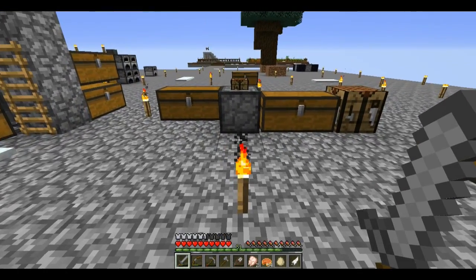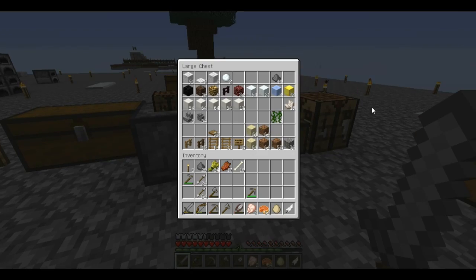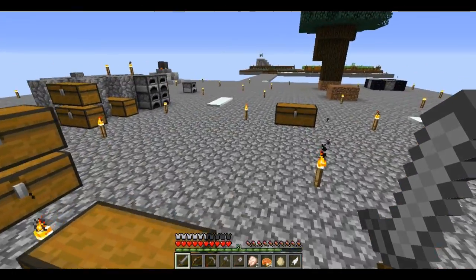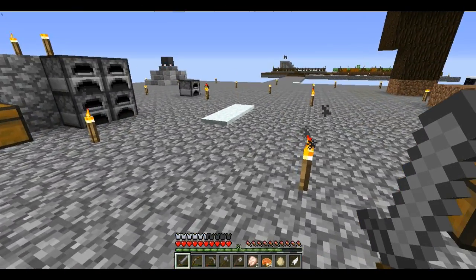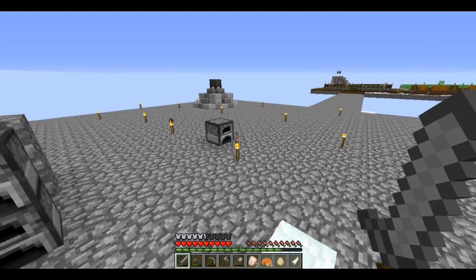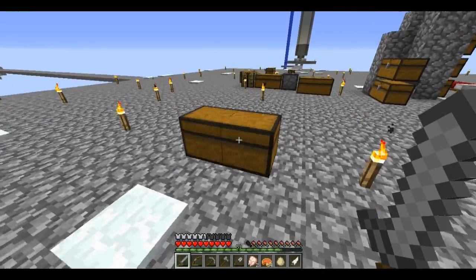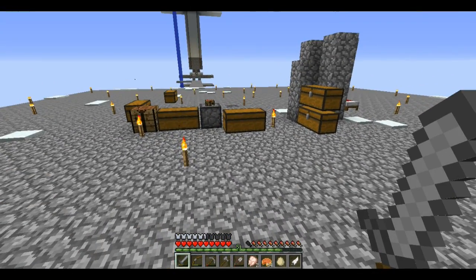We have 22 gold blocks, meaning we have quite a good amount of them. So we should be able to actually use them in our base. I'm not sure if you guys actually like the look of gold, but I think it looks quite nice and has a really good look to it, as long as you're not overdoing it. So I will try using that and see where it goes. I think I've rambled on for long enough, I'll just get started and we'll see what happens.